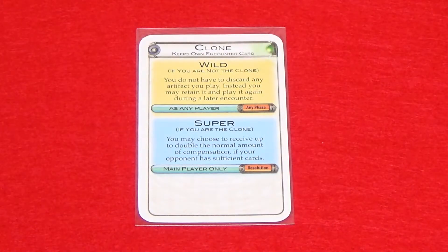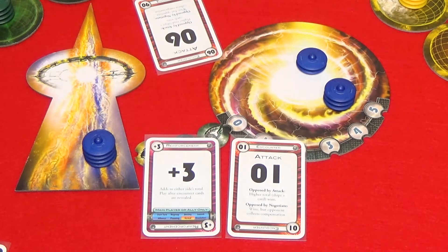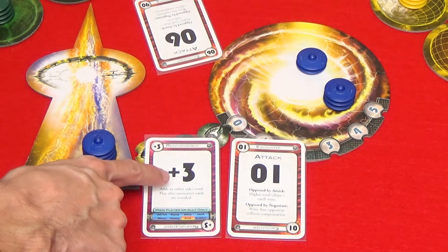Flares cannot be used more than once per encounter and a player may use no more than one flare per encounter. Also the super flare must be used if you are that alien. Reinforcement cards can be played by the main player or the ally and they can be added to either the offense or the defense in order to increase the total by the number on the card.